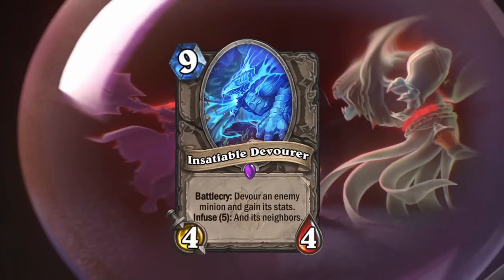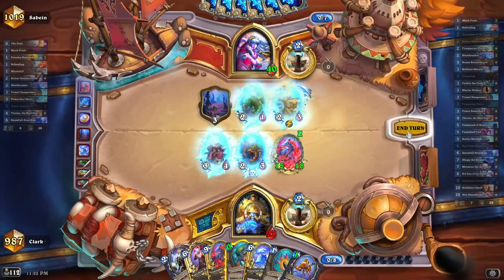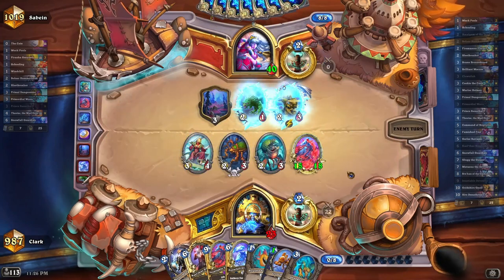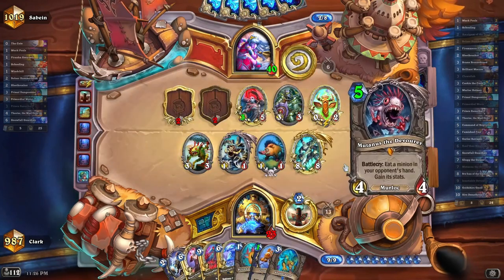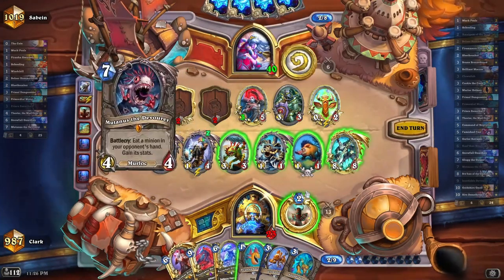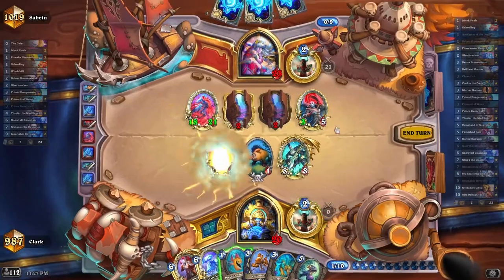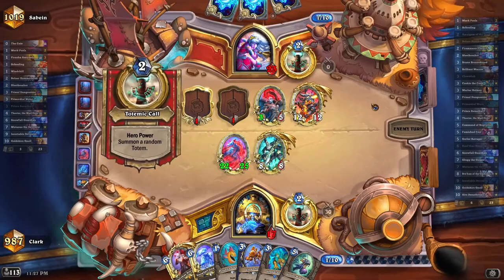Speaking of big minions, Insatiable Devourer deserves attention. A lot of people were very skeptical about this card because of its heavy mana requirement. However, in Shaman you are usually going to get the infused value out of it. When you're able to cheat this card for 0 mana thanks to Kael'thas, or get another activation thanks to Bolner and Brilliant Macaw, this card acts as the best removal tool for the Shaman class right now. Be careful in the mirror match though — your opponent can easily just play theirs, which can sometimes lead to frustrating gameplay. But I absolutely love this epic card and love that it's seeing play in a very real deck.